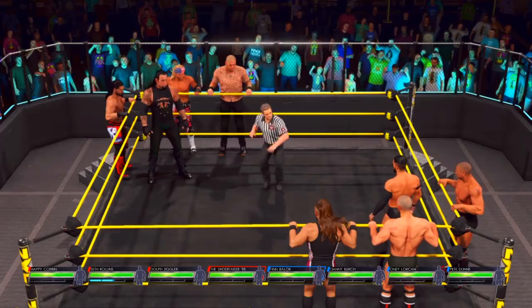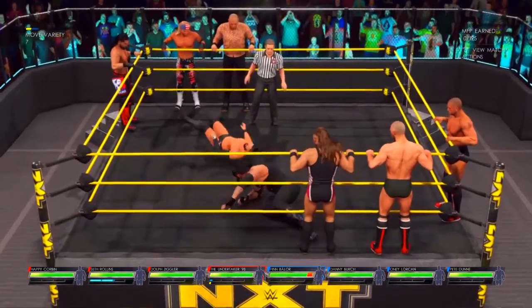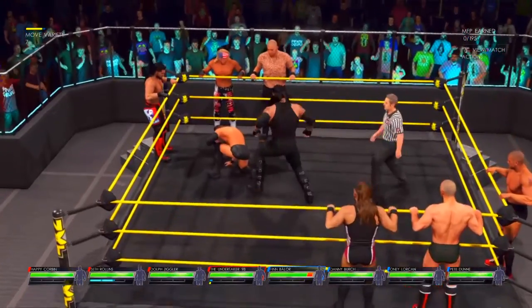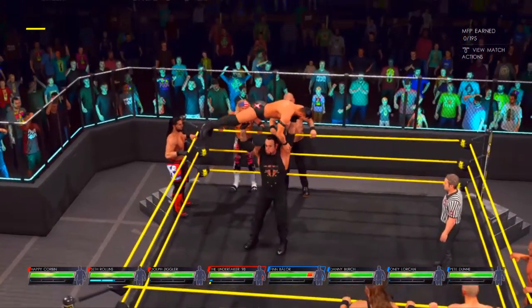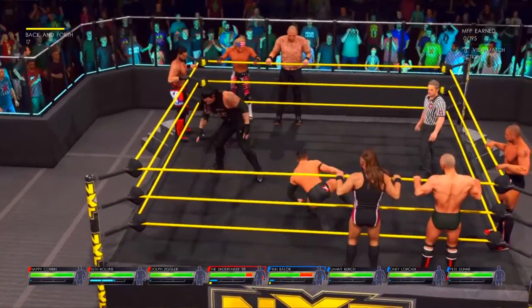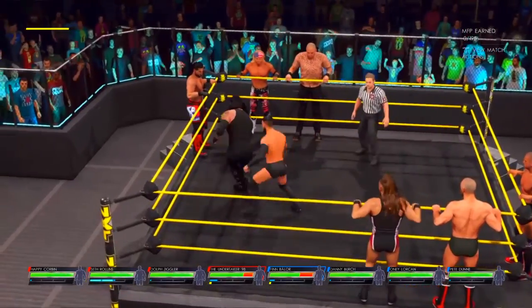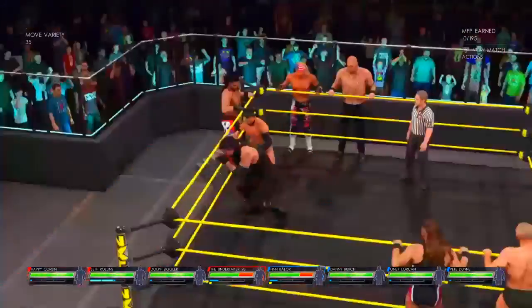And now we're all set for this tag match with Undertaker, Dolph Ziggler, Seth Rollins, and Happy Corbin. And in the other corner, they will be dealing with Finn Balor, Danny Burch, Oney Lorcan, and Pete Dunne. These teams have built up lots of animosity towards each other, and now they have finally reached a tipping point. I would expect bedlam to break loose here.